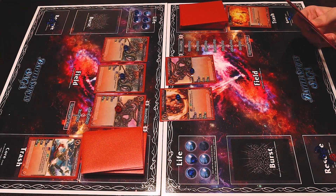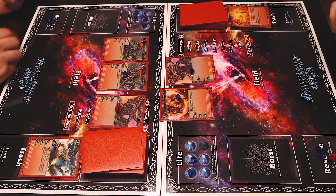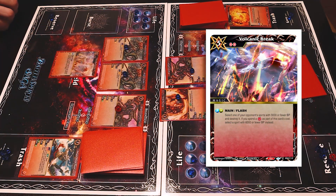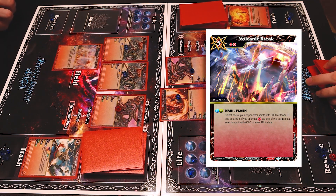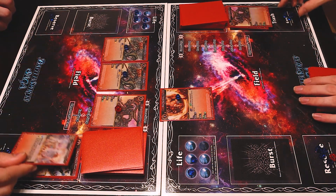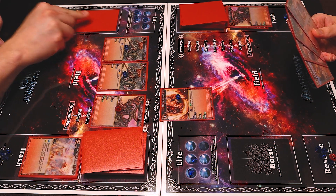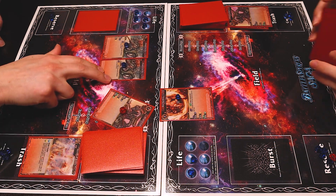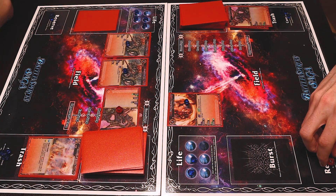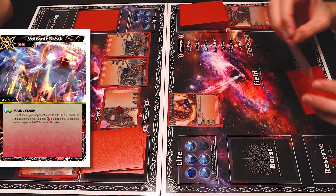I'm going into my main step. Since I have three cores — well, I can only reduce it up to two for this card — reducing the cost by two, I will pay three to activate my magic spell. I can select one of my opponent's spirits with 3000 BP and destroy it, so I'll select the captain. The core goes to the core zone. And I will put a burst card down as well. So then I will swing at your life for 3000 BP. During the flash step, I'll pay everything for my Volcanic Break and kill the Dragon Captain.